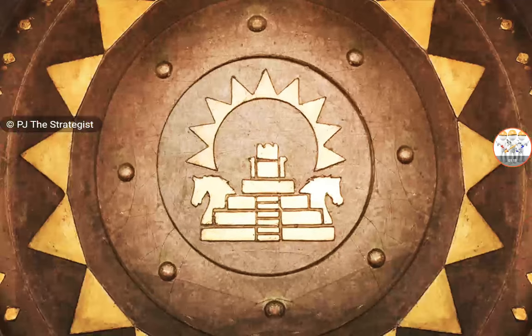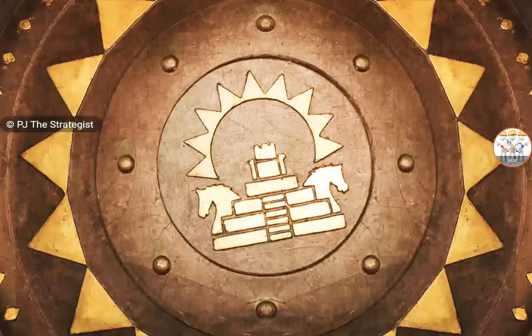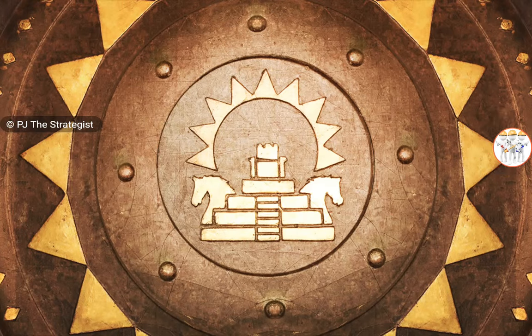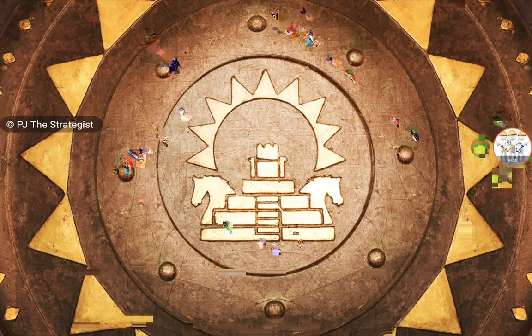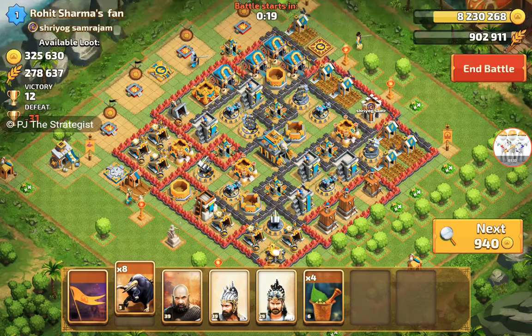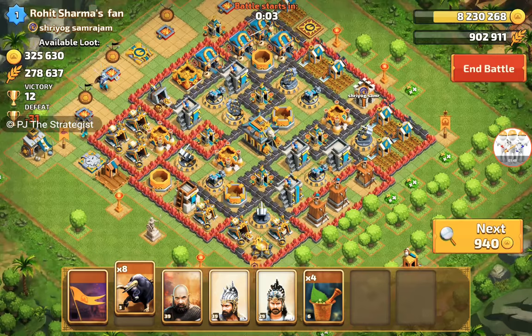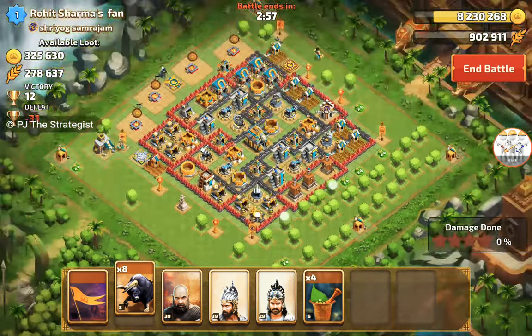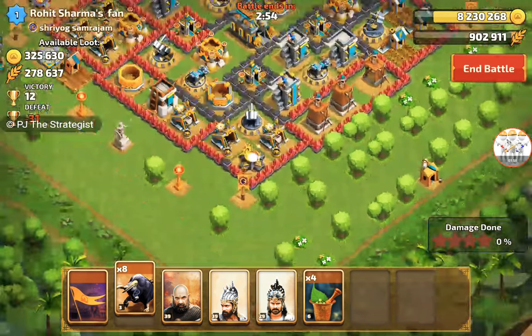We will search a strong base. This is the base we're going to attack — we'll get 12 victory points if we destroy it with 4 stars, and we will get 3.2 lakh gold and 2.7 lakh food drain. We'll attack this base from this end with our Raising Bison. Battle has already started.